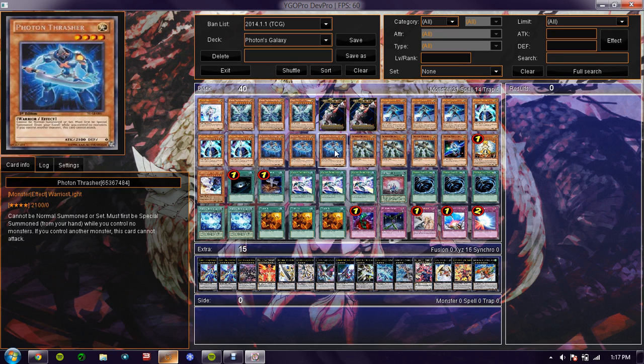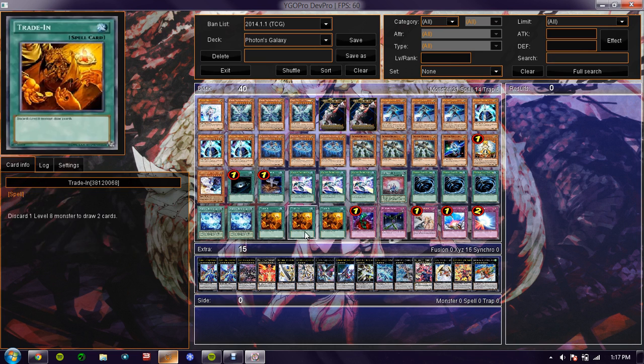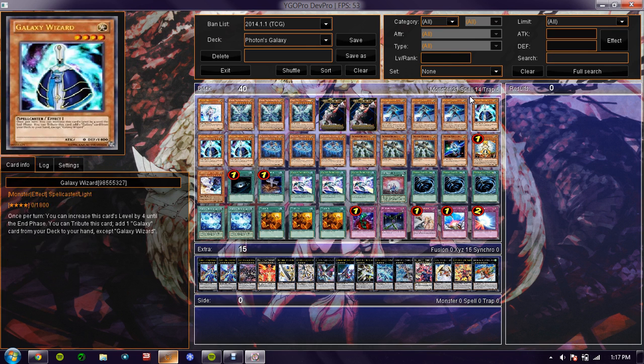He special summoned Thrasher, then he normaled Galaxy Knight. Due to Galaxy Knight's effect, he can be normal summoned without tributing if you control a Galaxy or Photon monster. He had activated Trade-In before and got a Photon Dragon in the grave — and boom, boom, combo.